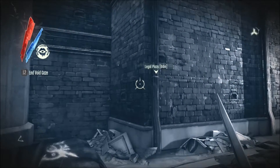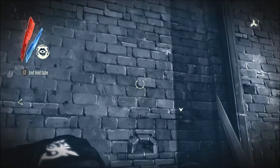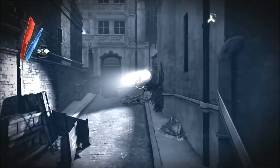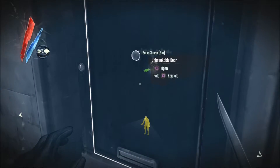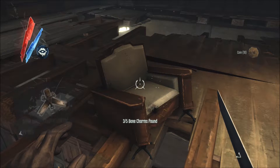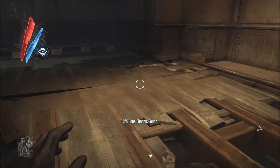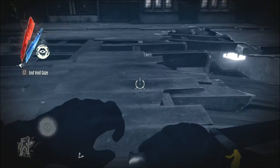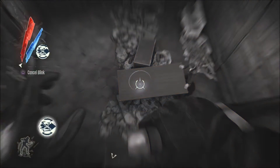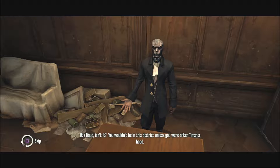Looking at the map: Legal Plaza, bone charms, waterfront — that's where I don't want to go. There are three runes through the wall: one, two, and three. I need to get up there first. I spot a strange figure — what's that? Swift Shadow! 'Slightly faster while in stealth mode.' Oh my god, that's so good. I do move very fast now.